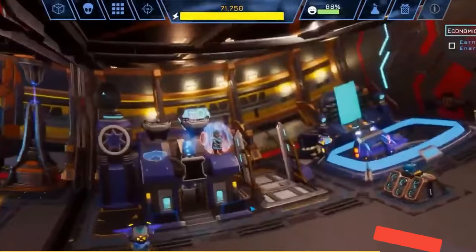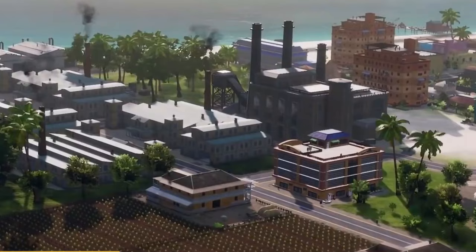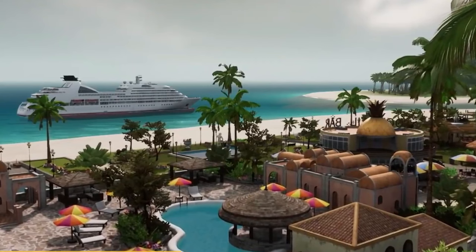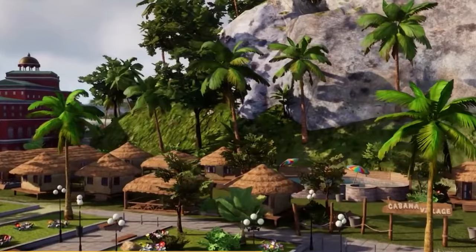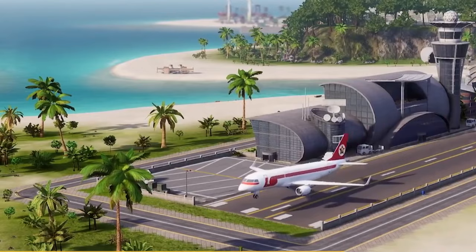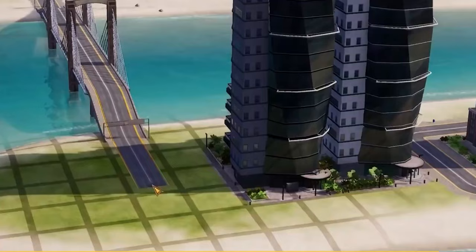Up next, we have Tropico 6. Tropico 6 lets you create a paradise as benign or malicious as you desire, making it enjoyable. You get an archipelago to create the most popular tourist destination, or start over with a new city. This game requires political administration and resident satisfaction — silence those who aren't. Your choice. You may truly steal the seven wonders of the globe for your city and make grand speeches from your balcony, living out your cartoon villain ideal while establishing the best place to govern.